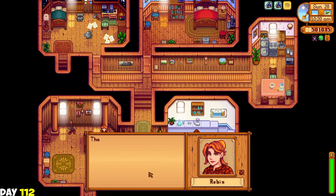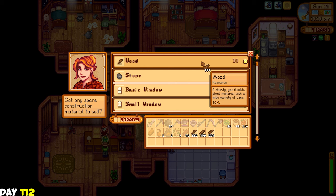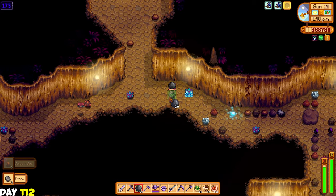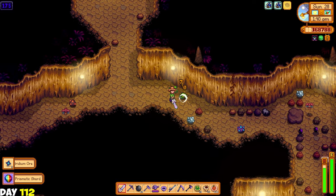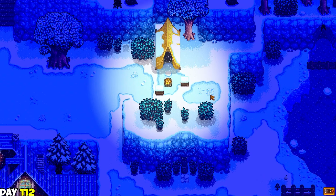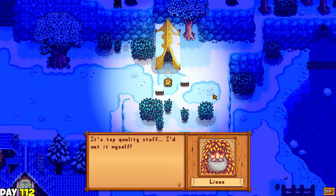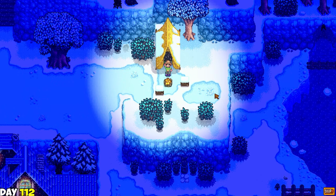I need to make some dried coconut and cherry jelly. Then I went to Marnie's and purchased a bunch of rabbits - the rabbit's feet are gonna be so useful for gifts in the future. Then I went to Robin's to upgrade my house because I wanted a cellar. And I bought a bunch of wood to turn into coal. For the rest of the day I went to the skull cavern to explore and get a bunch of iridium and other ores. Then I went to the mountain lake and had this really weird cutscene where Linus taught me how to make wild bait - basically it gives a chance to get double the fish.